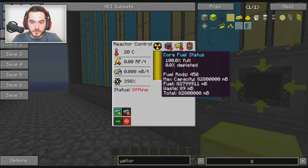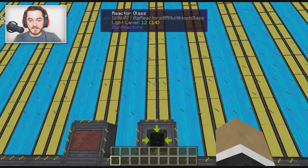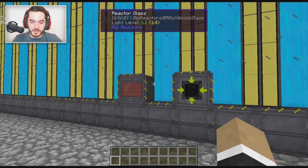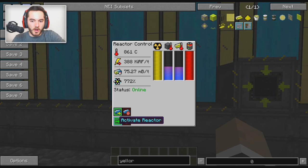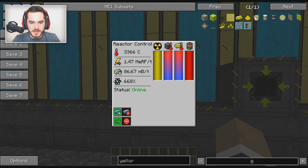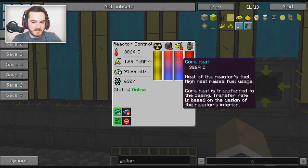I don't actually even know how much this is going to generate - with it halfway full it was generating a lot. Drumroll please. To put it in perspective, Myonite was generating probably around 20,000 to 30,000 RF per tick. Here we go - we are at 1.4 million and still climbing: 1.5, 1.6 million RF per tick. But it's very hot.